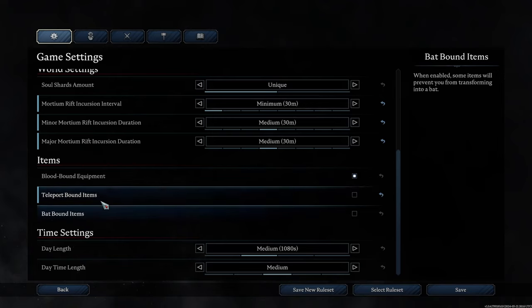Bat bound items — when in bat form with this option checked, it prevents you from flying while holding certain items. If you're playing by yourself, you probably wouldn't restrict this. But on a PVP server, you might want to prevent people from flying to safety with items they just acquired, so you have a chance to intercept them before they reach their castle. Usually on PVP servers this is checked, but for solo play or most PVE scenarios, there's no reason to — just leave it unchecked.